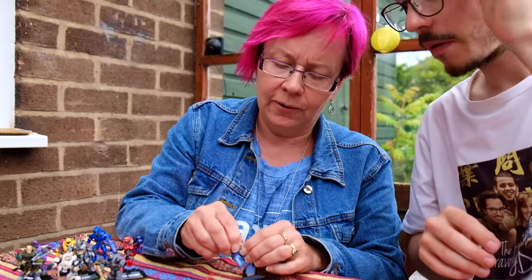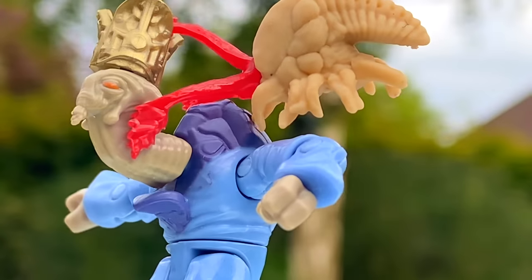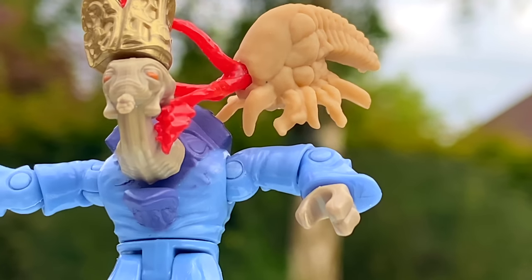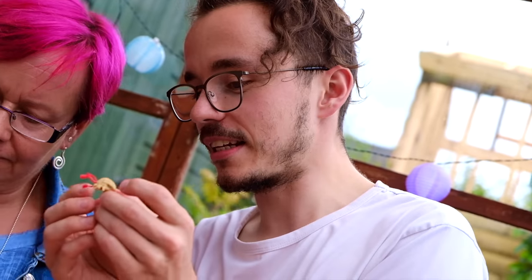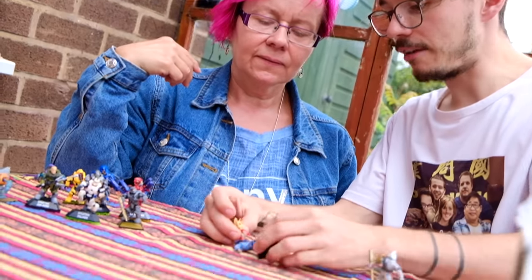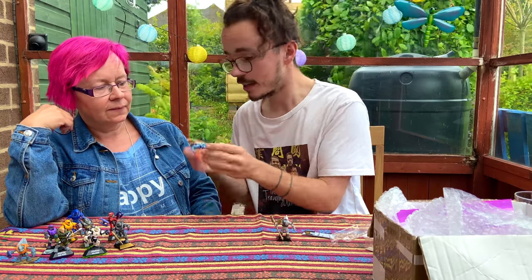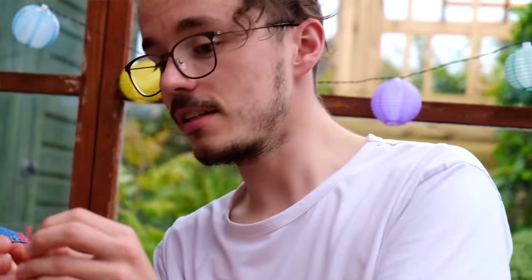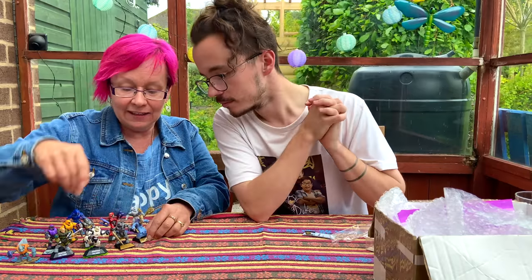This one has a spongy head - it's for his crown, this is where we put the crown on and then the spongy head. This is the Prophet of Mercy. There are three main prophets in the Covenant religious order: the Prophet of Truth, Mercy, and Regret - they're the bad guys in charge of the Covenant, tasked with destroying the human race. And what's this little sucker? This is a Flood - a little zombie. He will latch onto your face, suck all of your life force out, and you'll eventually turn into a zombie. That's what happens to this character in the game.